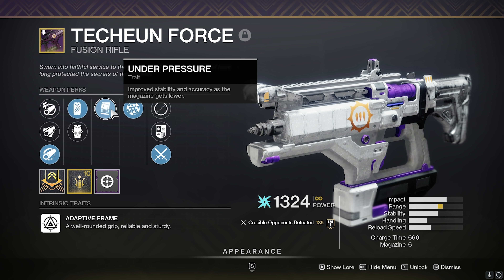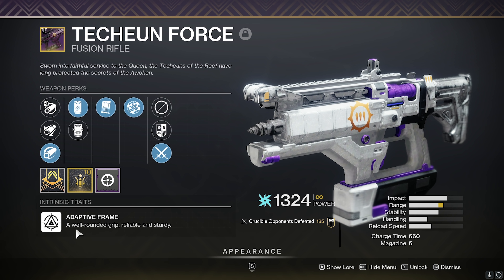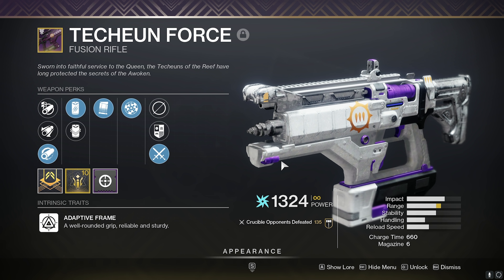Under two in the magazine it gives more accuracy and stability, so that's really nice. This is an adaptive frame fusion — it has a 660 charge time — and I have not tried any of these since they got buffed, so I really wanted to see how good they were.